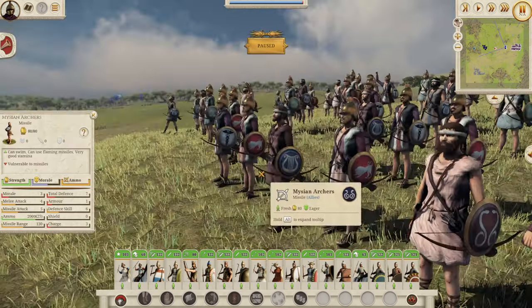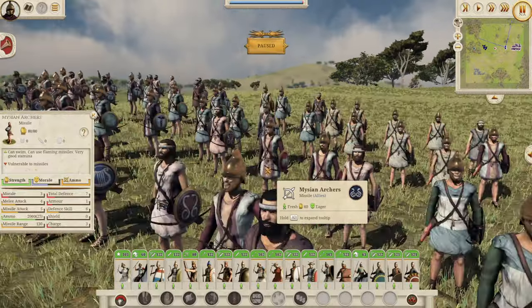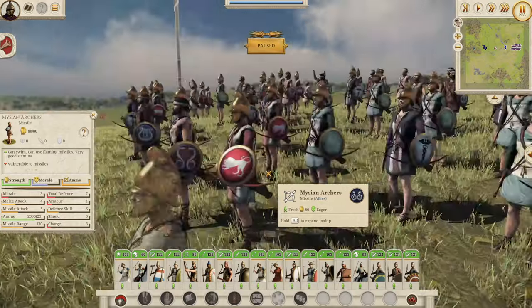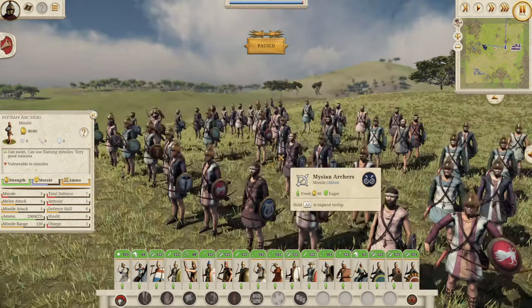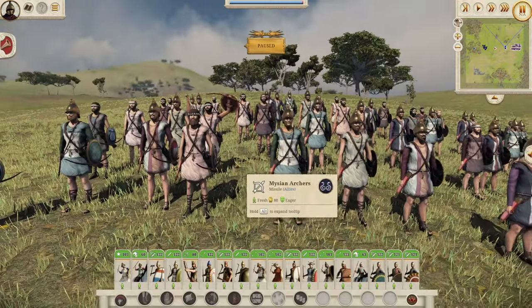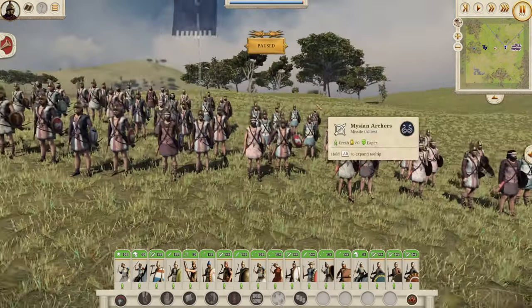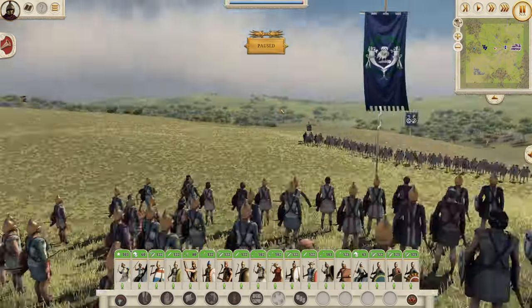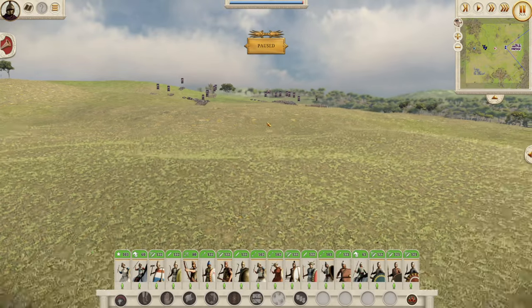We've also got the Mycenaean archers — very Greek-looking, very cool indeed. Obviously around the area of Pergamon, so very West Anatolia. Heavily influenced by the Greeks. And that's one thing you're going to see in this video: the huge variation in the look of these units because of where they're from and the influences that were there. These guys are not fantastic either: 3 morale, 4 melee attack, 5 missile attack with only 130 missile range, and 7 defense. So not a great archer unit, but they'll be there for the Pergamon roster in that region.